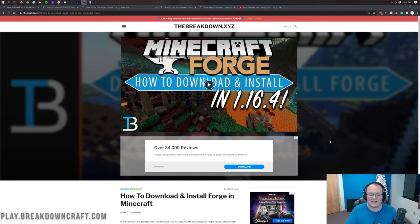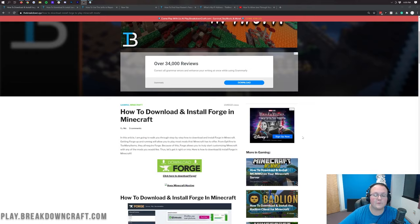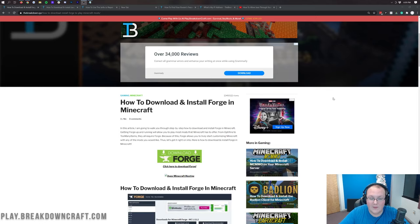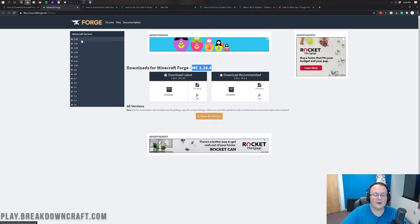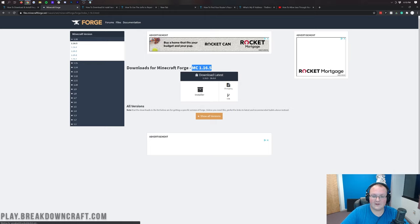The first thing we want to do is go to the second link down below, which will take you to our Forge tutorial for installing Forge. Your friends are going to need Forge installed locally, as well as any mods you want on your server. Once we're on the Forge website, we want to click on the green Download Forge button. We want version 1.16.5, so click on plus 1.16 on the left side, then click 1.16.5. Under Download Latest, click Installer.